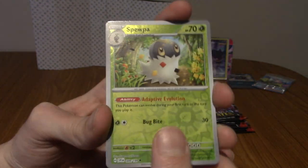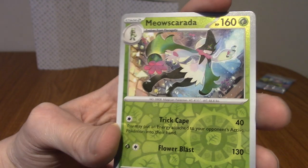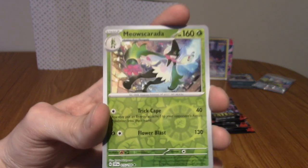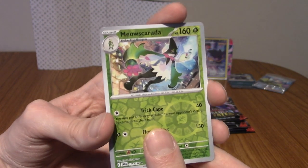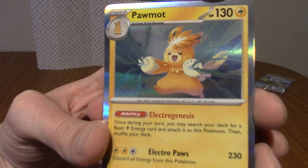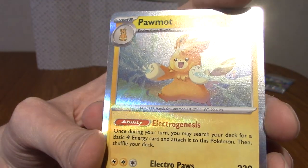The next card is a reverse Meowscarada. I can't remember if I actually pulled one before. This is one of those sets where there are two Meowscaradas and two of every part of each starter line. And our rare is a Pawmot, who I really like — very adorable, with some electricity coming out of his fist.